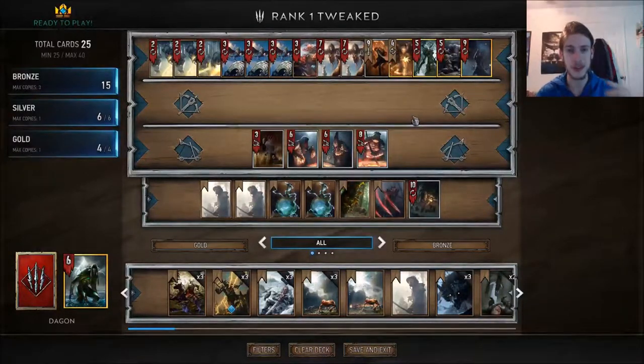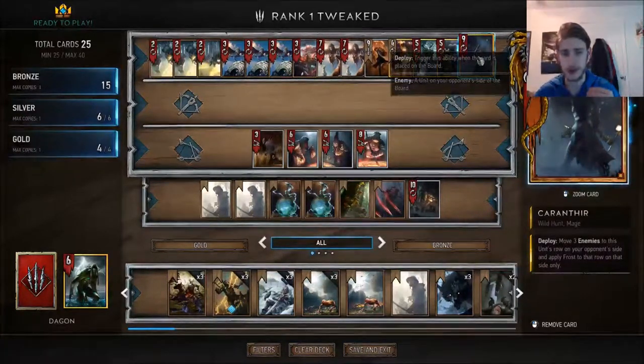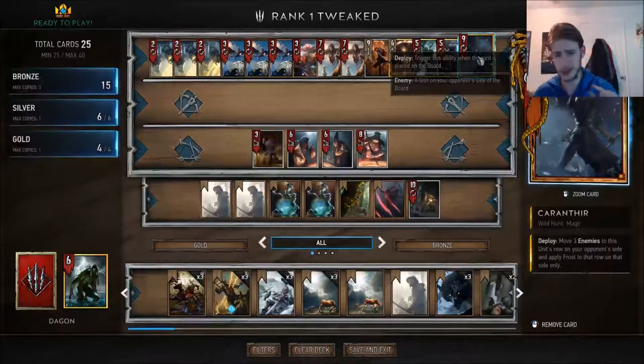This is a list I believe titled after Johann Lieber — I'm not actually familiar with him — but he took it to rank one global. I looked at the list, kind of adjusted it for what I was facing, put in some cards I felt would be good in the deck, and we're going to go over it: talk about the cards, what makes them good, and get a little into theory on what makes cards good versus bad.